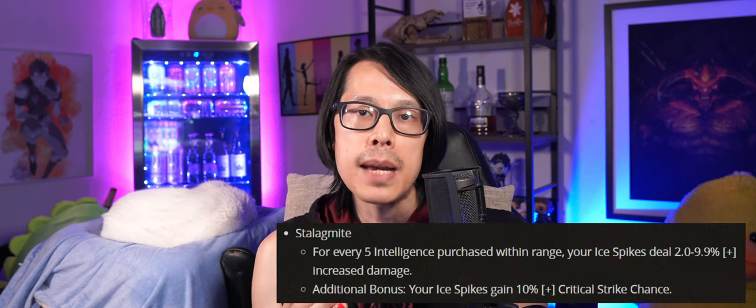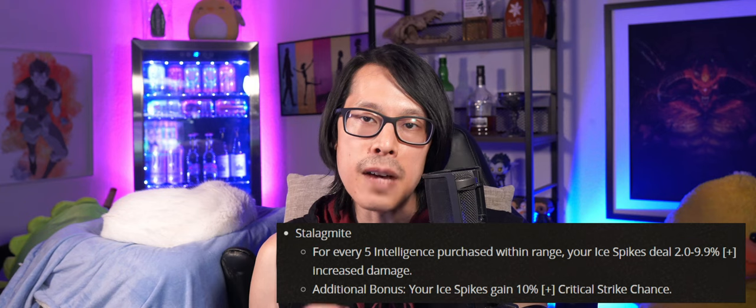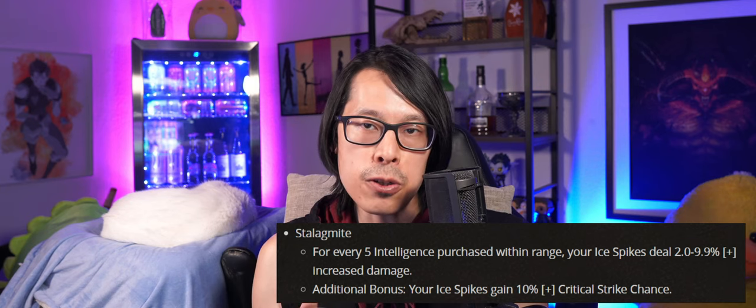My last mention is the Blizzard Sorcerer build. Blizzard builds don't do much damage over time, but instead rely on Ice Spikes from Glacier Aspect to deal damage. A new Stalagmite rare glyph is being added to give Ice Spikes 10% increased critical strike chance. It's a decent addition, but critical strike damage is also being nerfed in Patch 1.2.0. The Blizzard Sorcerer still remains a top build for Nightmare Dungeon pushing and bossing.